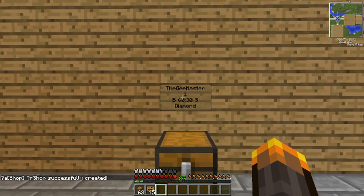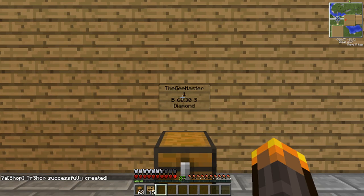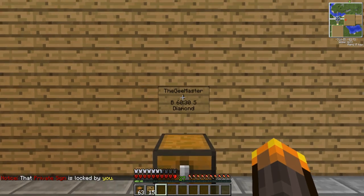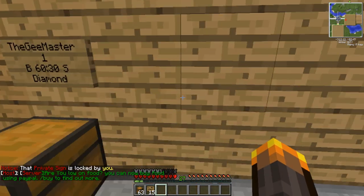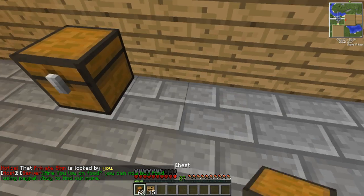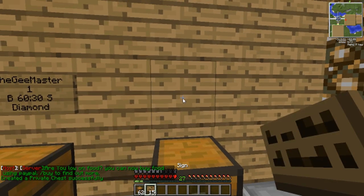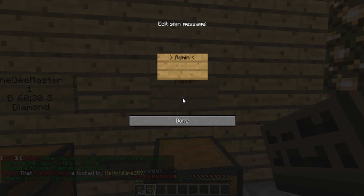I can't use my own shop myself. But if I wanted to make an admin shop, I put a chest down one space away, then put a sign and type 'admin shop' on the top line, then one again, then B60.